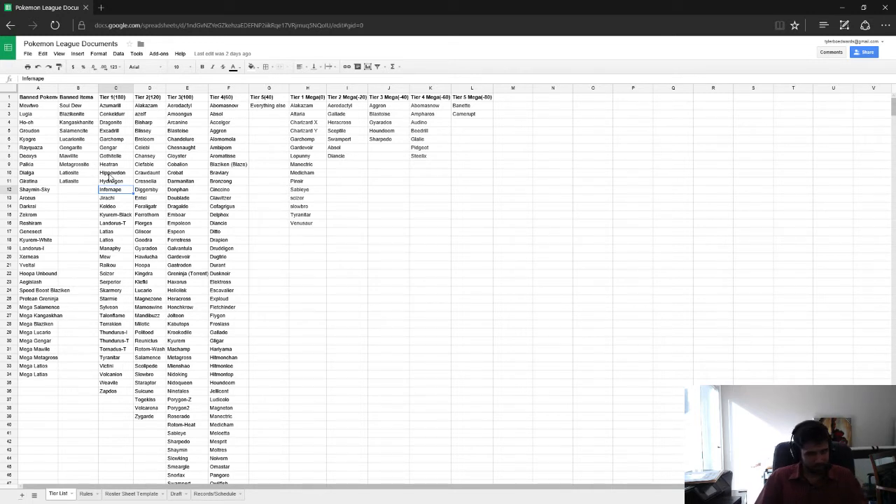So you have Infernape. It's second pick time and you end up taking Mega Slowbro. Mega Slowbro is pretty good with Infernape, mainly because they have almost perfect type synergy. Mega Slowbro is going to take the Psychic moves and the Water-type moves aimed at Infernape, and Infernape's going to take the Dark-type moves as well as the Grass-type moves pointed at Slowbro.